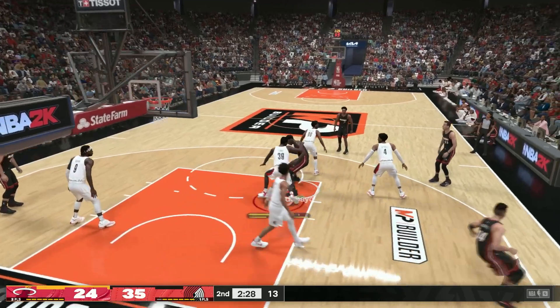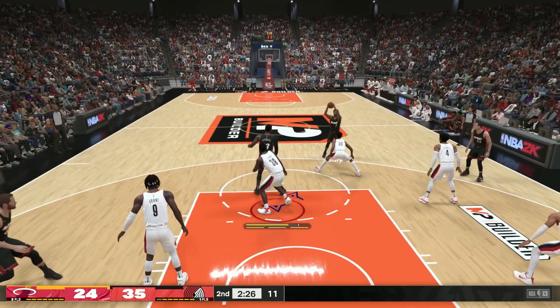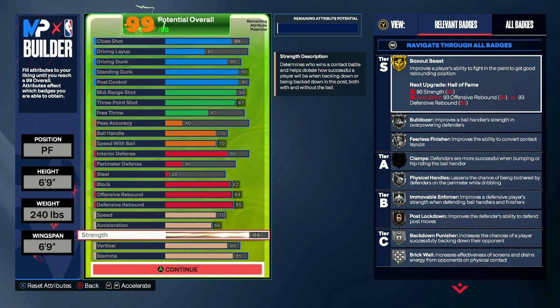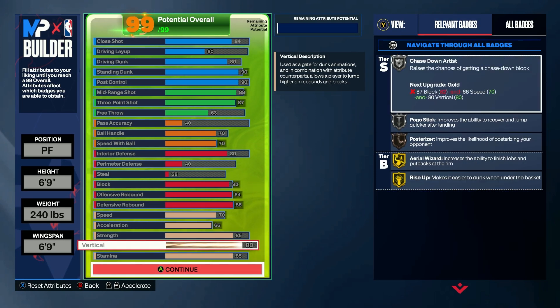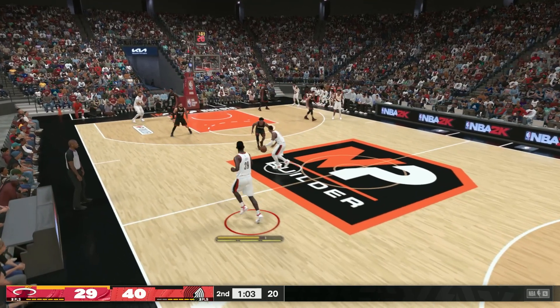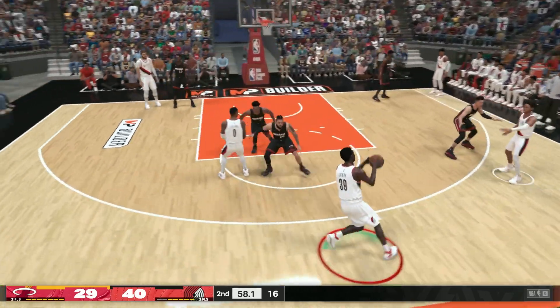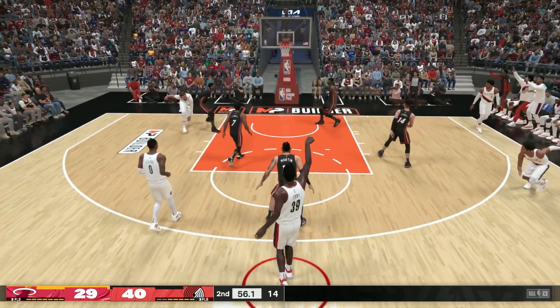Set interior defense to 80, block to 82, offensive rebound to 84, and defensive rebound to 85. Don't expect to be too much of a presence on D, but you will get the odd block here and there, and should get some boards as well. For physicals, have 70 speed and 66 acceleration, 85 strength, 80 vertical and 85 stamina. In order to be a useful asset to your team, you'll want to choose a franchise with defensive minded big men, so a good option could be the Cavs to bring more of an offensive threat to their forwards.